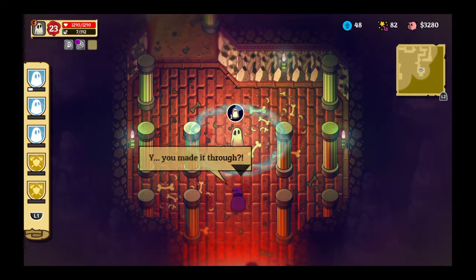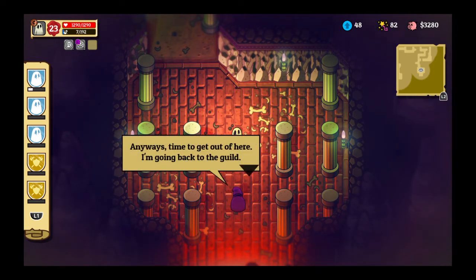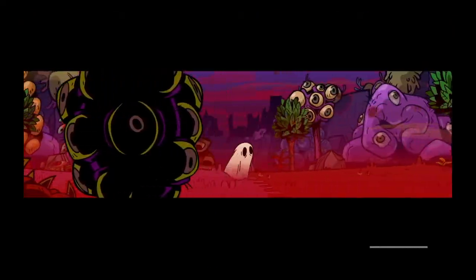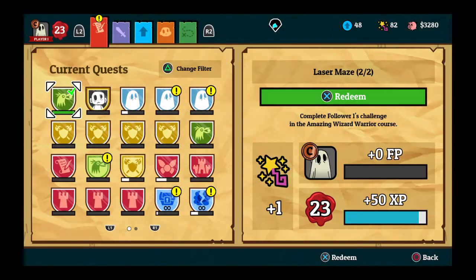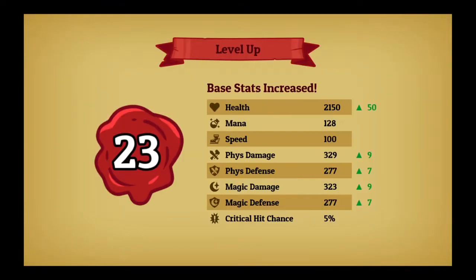'You made it through! Maybe I've underestimated you a little. Looks like I'll have to think of another way. Time to get out of here, I'm going back to the guild.' Oh, we did it! We did it! Success! Very cool!